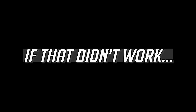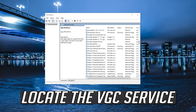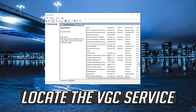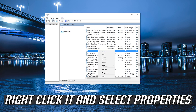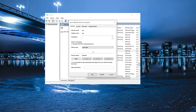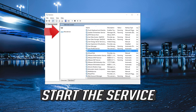If that didn't work, locate the VGC service. Right click it and select Properties. In Startup type, select Automatic. Press Apply and then OK, then start the service.